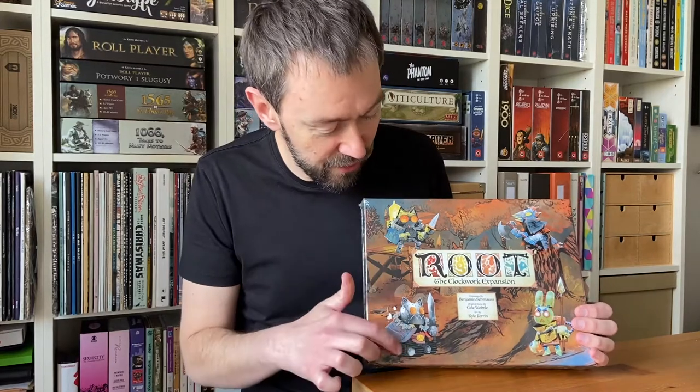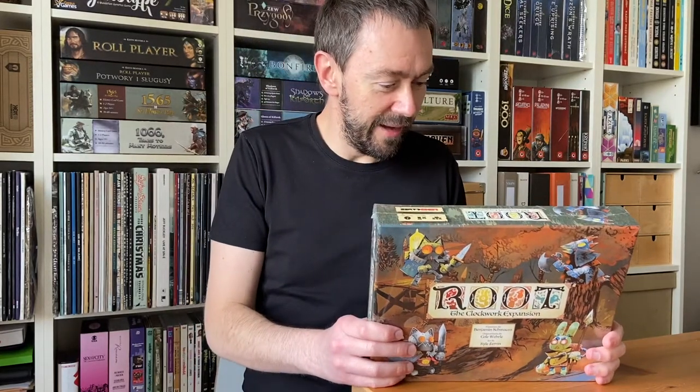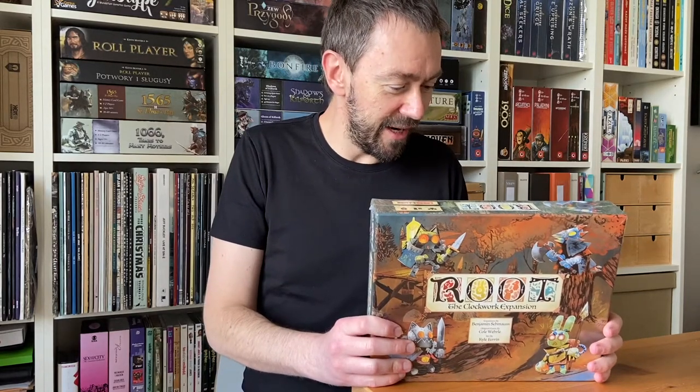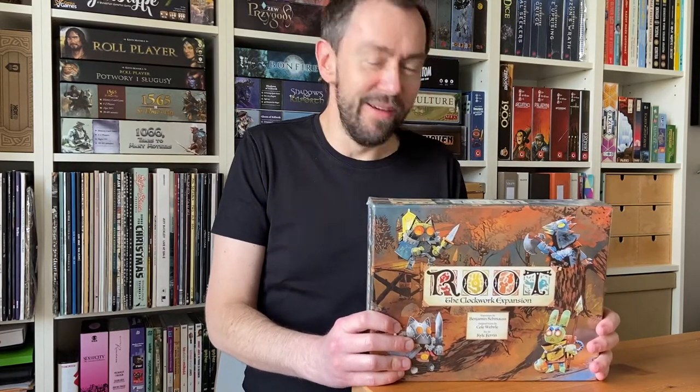It's really cool — you can see on the art you have the robots, and they have cool names like Mechanical Marquis, Electric Ivory, Automated Alliance, and Vagabot.